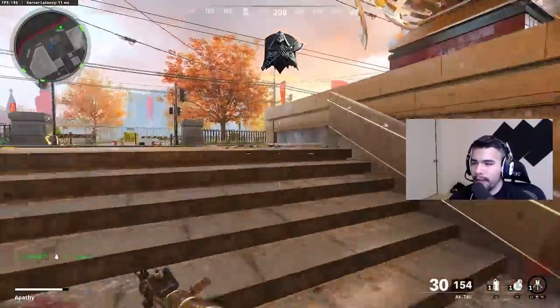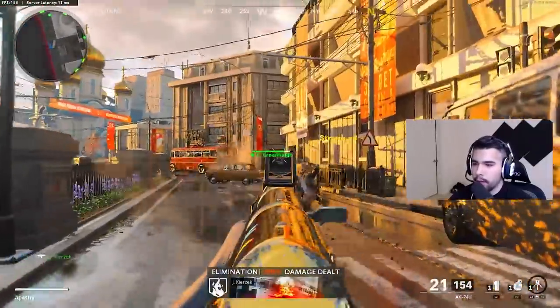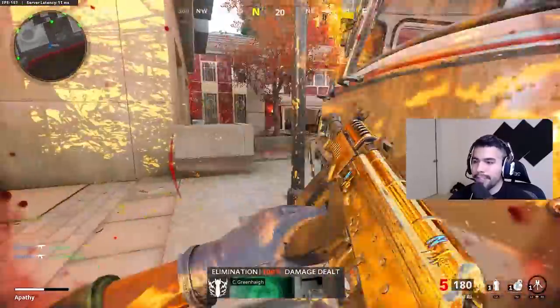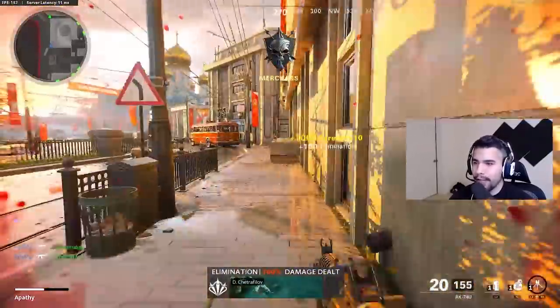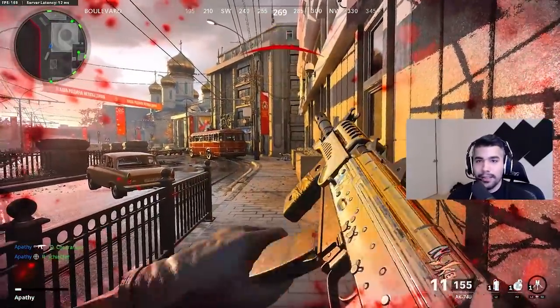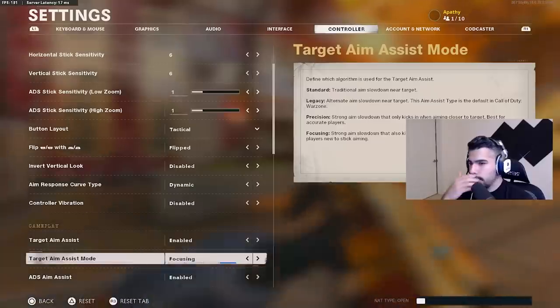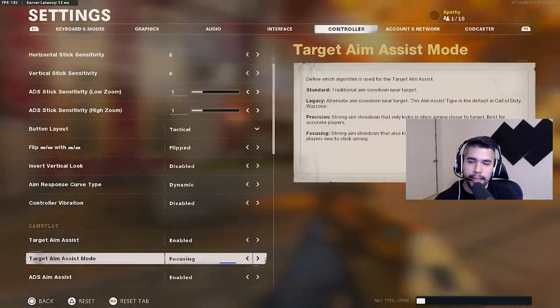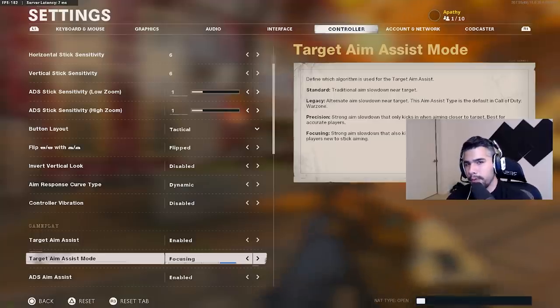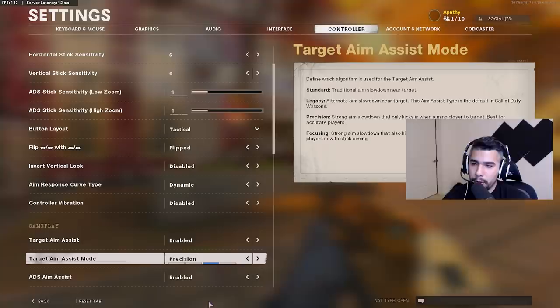The problem with focusing is that when you have such a strong aim assist pull, it can mess you up when trying to make adjustments or follow somebody. It almost feels like it's shooting for you — almost all headshots and I barely controlled the recoil. I would recommend focusing only to a novice player who needs a little help with aim. Focusing is also good for sniping, but that's pretty much it.